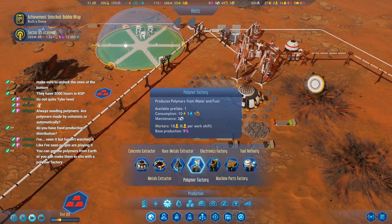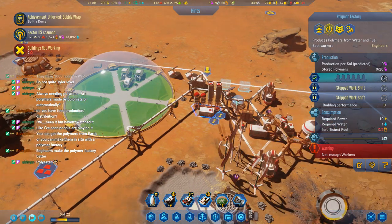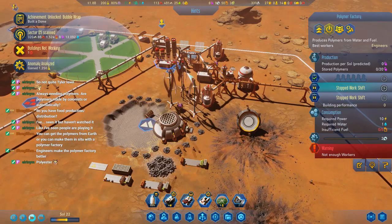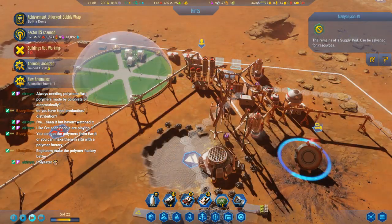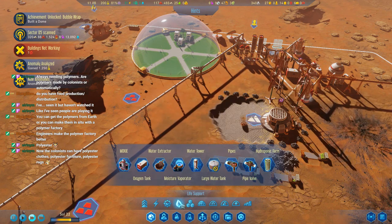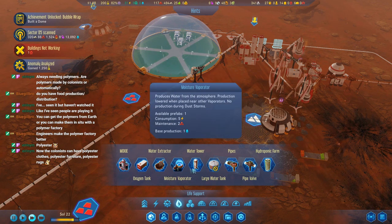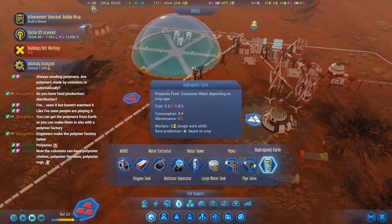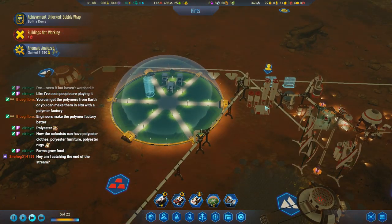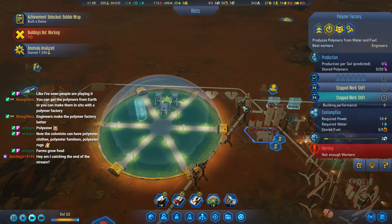Water and fuel. Well we've got a polymer factory now, we need workers. And those are a little bit away. Making food — how does one make food? Water, water, hydroponic farm. Right. How do you get polymers on Mars exactly? That's some interesting fabrication. Anyway, we're just getting our colonists here — our first colonists.